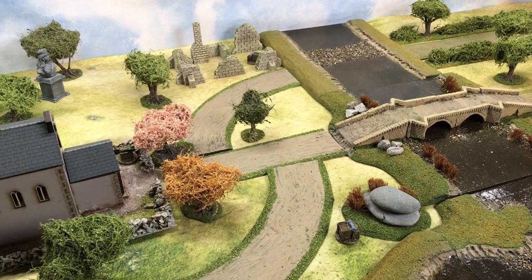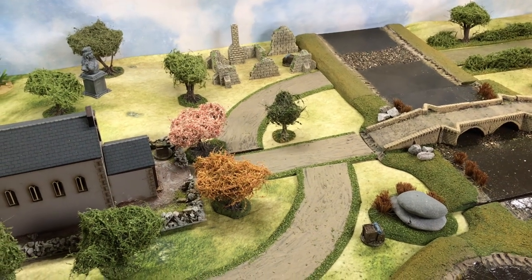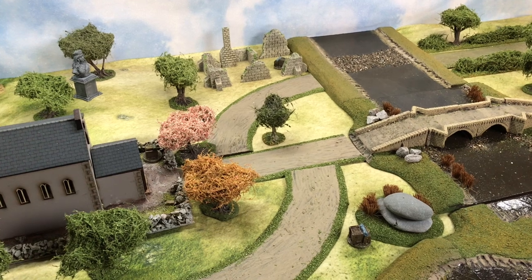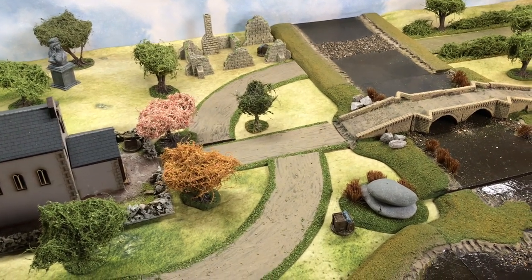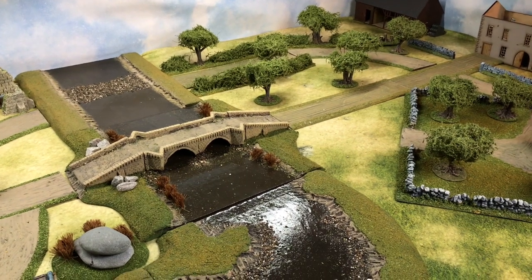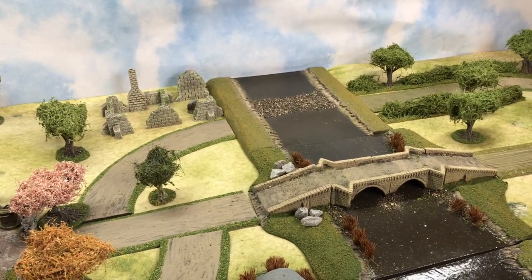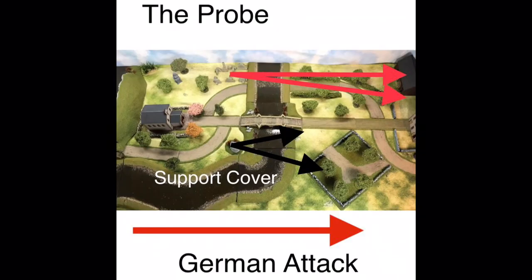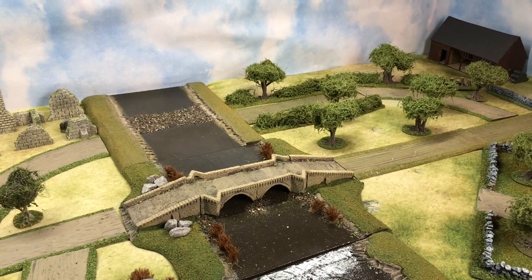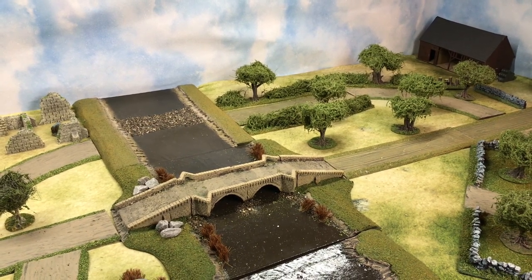Just before we start, it's useful to consider how I'd play this from the attacking side. With three squads, the plan is to attack with two and hold back the French with the other. We'll keep the French busy at the building and stone wall area while trying to get across on the left flank with two sections - as cautiously as possible - making use of the pre-game barrage on the first turn. The objective is simply to get across.